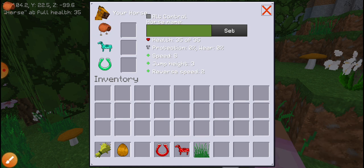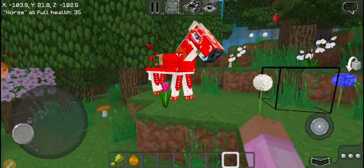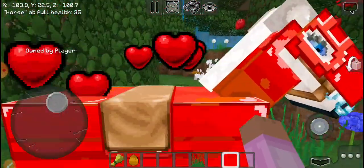This is the place for armor — you need to fit the armor — and this is for the horseshoe. Now you can see this horse is totally ready.